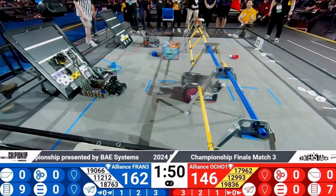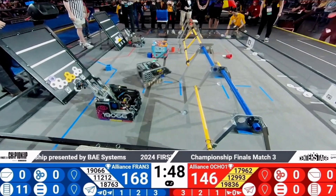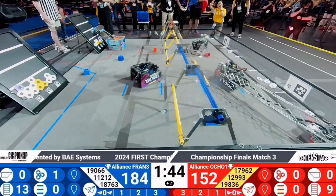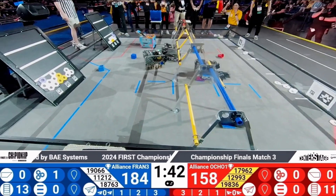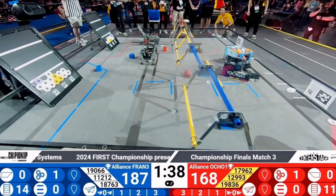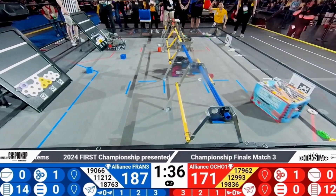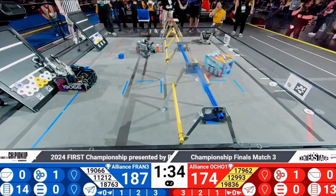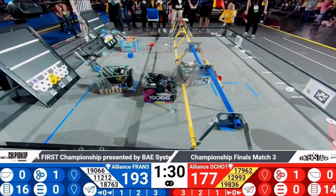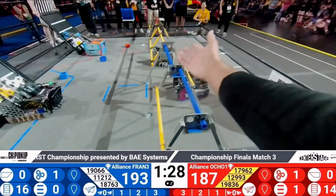Starting off with the Clueless placing one purple pixel and coming in with a yellow pixel to make the first mosaic of this match over on the red alliance. Hawk getting a purple pixel down to make a purple mosaic. Those yellow pixels are covered — no mosaic coming from them. Blue alliance in the lead, 193 to 187.